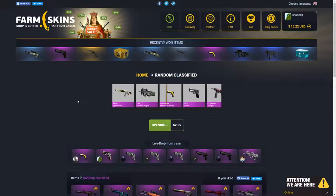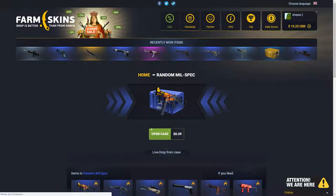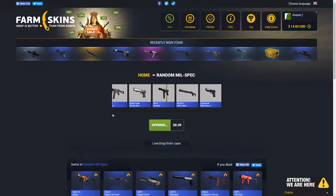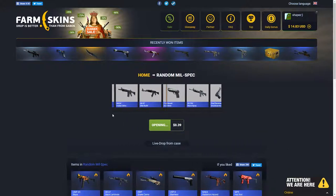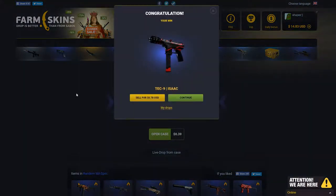Market business is pretty bad. Let's actually open up a random millspec so we don't open up classified cases 24/7. Give me a static skin of course. It's a Tec-9 Isaac — not great, but it's pretty good, 50 cents at least, 80 cents. There we go.